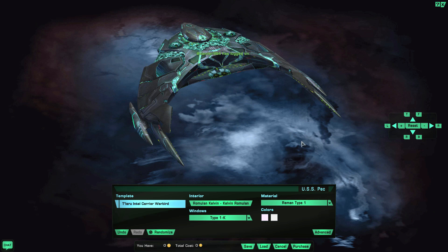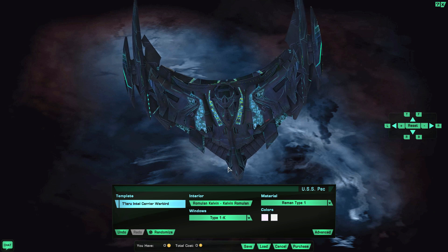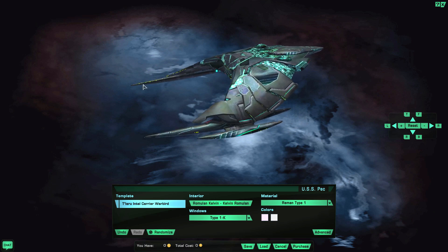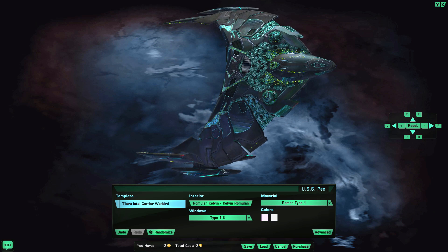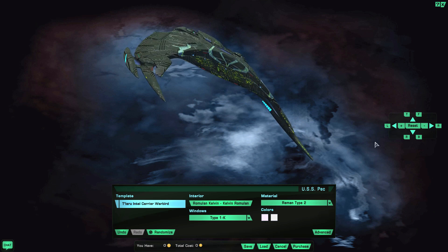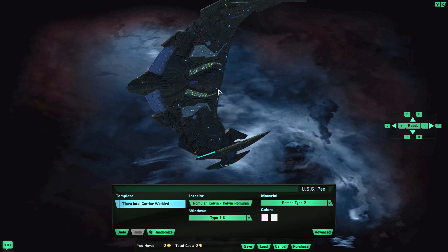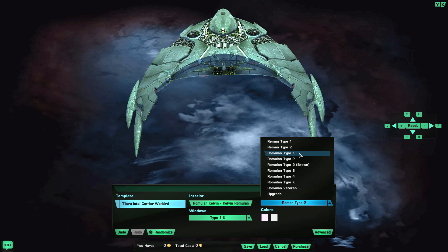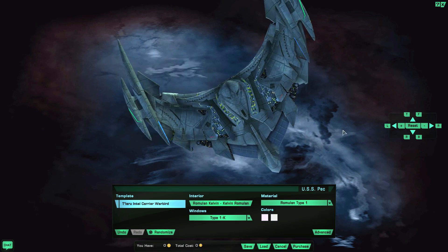Oh my god, look at this — Reman Type 1 looks absolutely amazing! It made me speechless. And Reman Type 2 is even scarier than Reman Type 1, especially with what looks like glass paneling on the wings. The Romulan Type 1 material is a little bit too white for my personal taste.